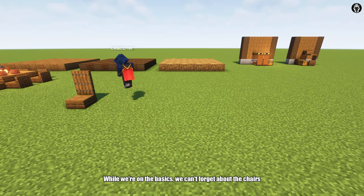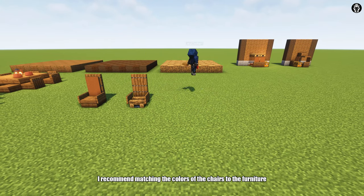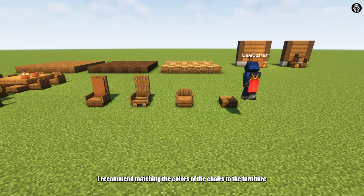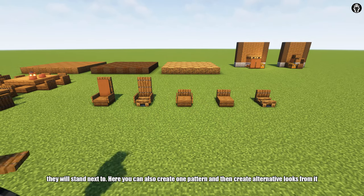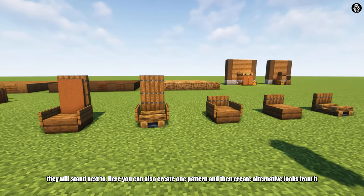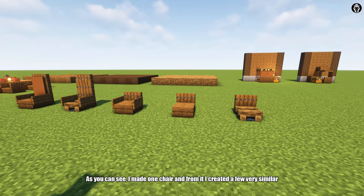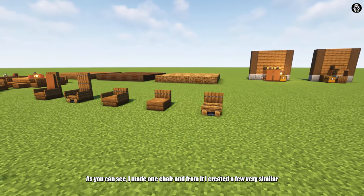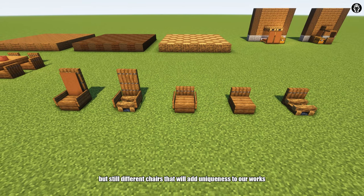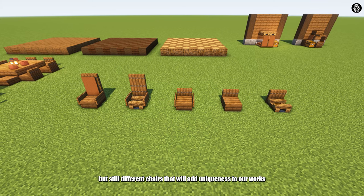While we are on the basics, we can't forget about the chairs. I recommend matching the colors of the chairs to the furniture they will stand next to. Here you can also create one pattern and then create alternative looks from it. As you can see, I made one chair and from it I create a few very similar but still different chairs that will add uniqueness to our works.